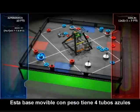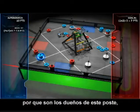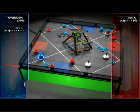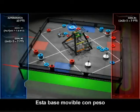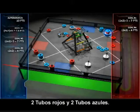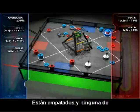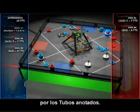This movable weighted base has 4 blue tubes scored on it for 8 points, plus 5 additional points for being owned by blue, 13 in total. This movable weighted base has 1 blue tube scored on it for 2 points, and it is also owned by the blue alliance for a total of 7 points. This movable weighted base has 2 tubes scored on it by red and 2 tubes scored on it by blue. It is tied, so neither alliance has owned this goal. Both teams receive 4 points for the scored tubes.